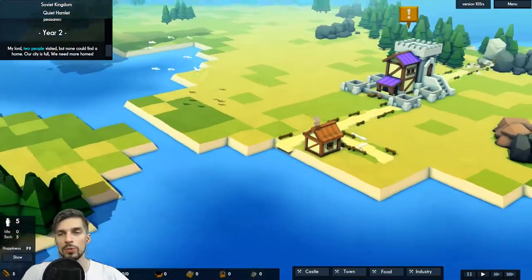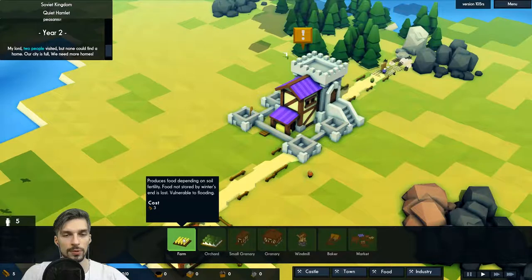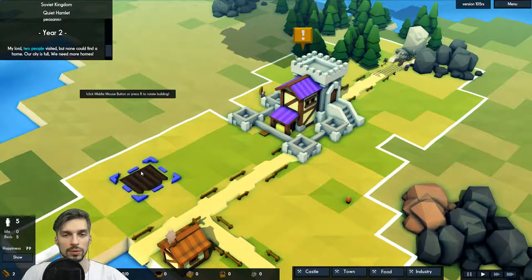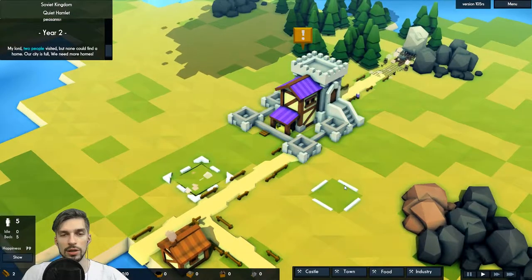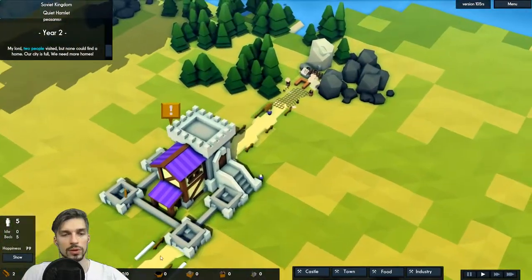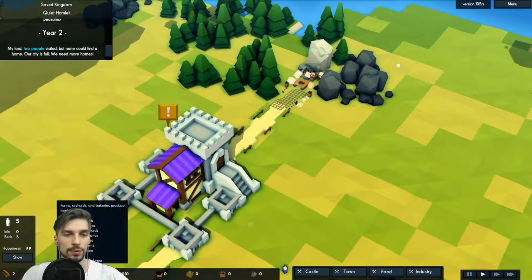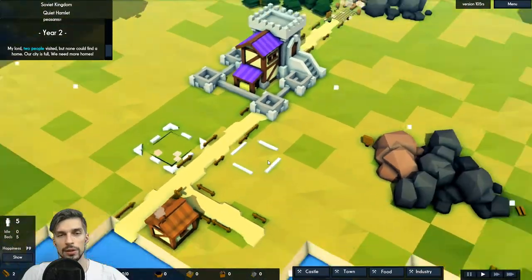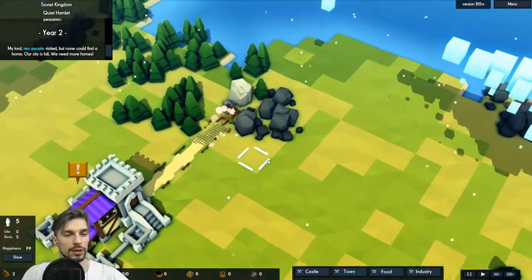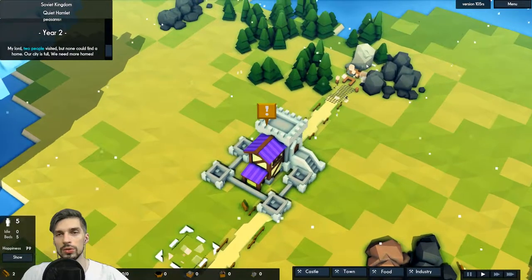We need farms for people to get food. Farm requires three wood — pretty easy. Let's build one here. How much food do we have? We have twenty food at the moment. That's enough for five people for a few years, I think — I don't know exactly how it works here, but it should be good enough.